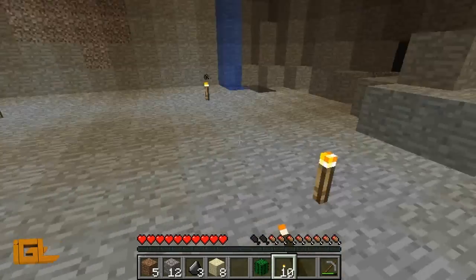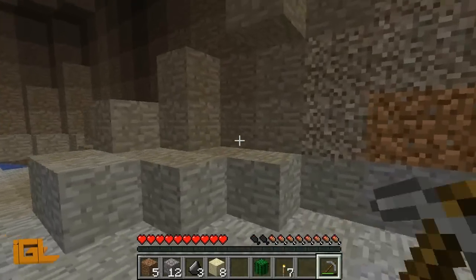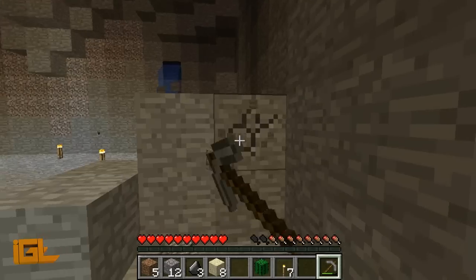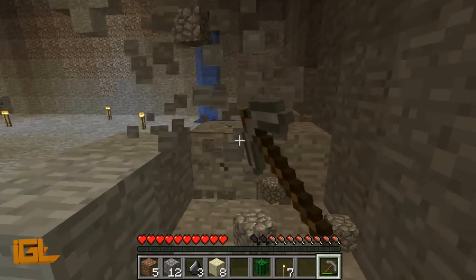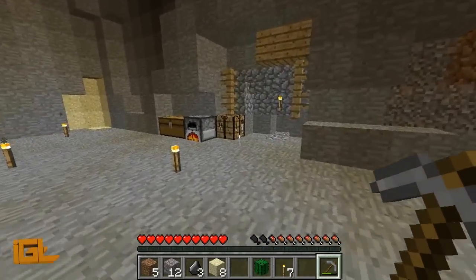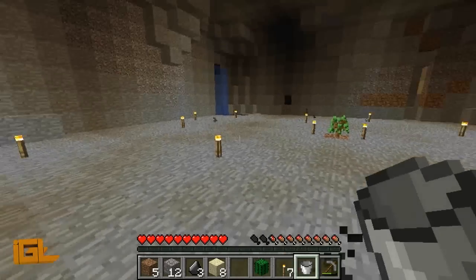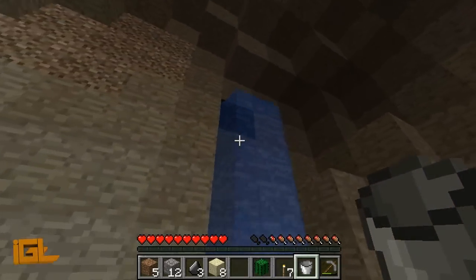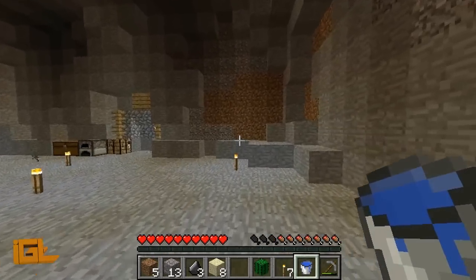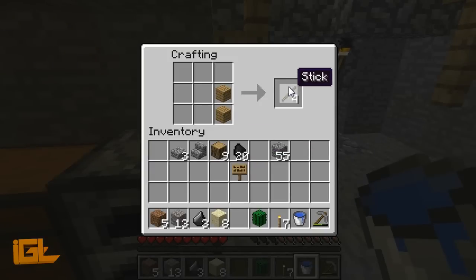Let's light up some of these dead spots. Should be set there. Why don't we make a bucket and we can use our water to our advantage a little bit. Some gravel there — you never know where that leads. I'm going to make a shovel and clear out this dirt patch right here, and I'll be right back.